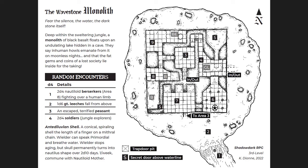Then you have random encounters, and you get this Antediluvian Shell magic item: the wielder can speak primordial and breathe water, and the wielder stops aging — but the skull prematurely turns into a nautilus ship over 2d10 days. One per week, you can commune with the Nautiloid Mother. So that's a magic item you can find here.